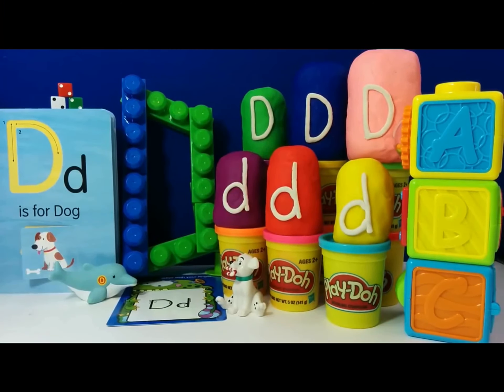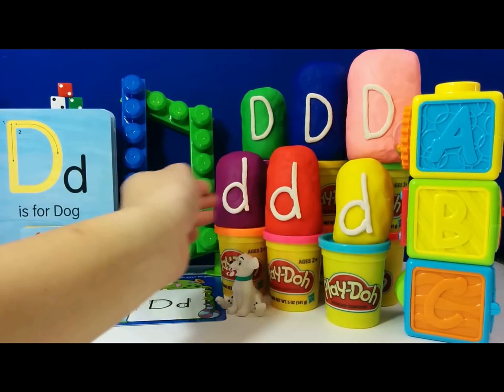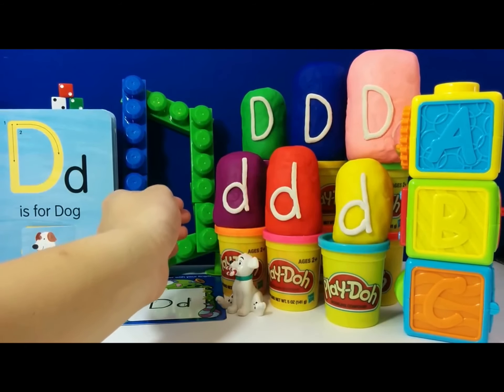Let's start opening the surprise eggs. We have three uppercase D's and three lowercase d's. We are going to start with the green egg here.